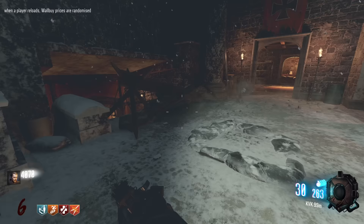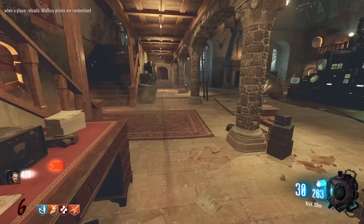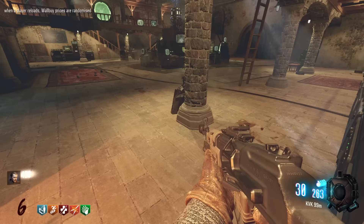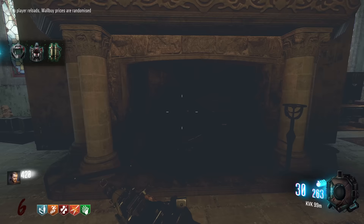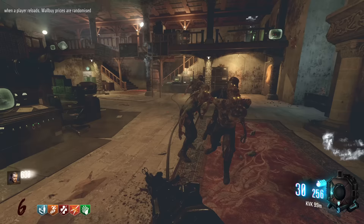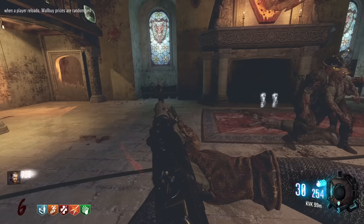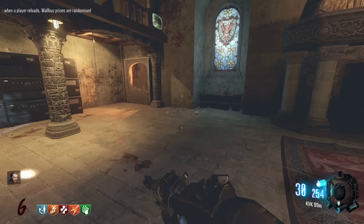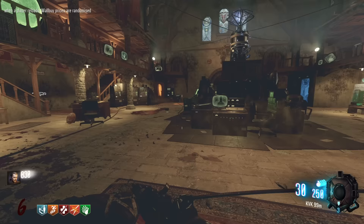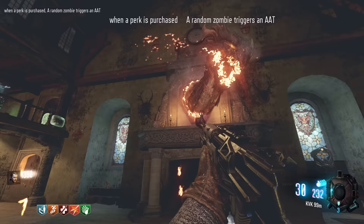We can also build the shield, which is great. I'm probably not going to do the Easter egg in this video because we did it last one and it does take a bit of time. I will buy Speed Cola though. If you haven't checked out this map, I'd highly suggest it - it'll be linked in the description. It's basically a free version of the Ryzen Rock that's equally as good. There's a really cool Easter egg, though the final ending isn't quite as cool. When a perk is purchased, a random zombie triggers an AAT. Dragon's done - perfect timing.